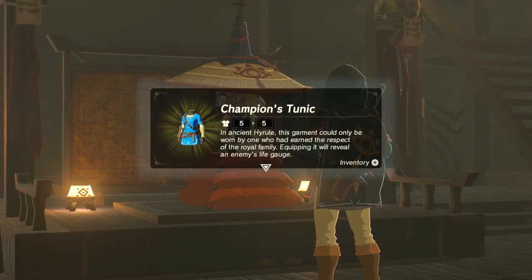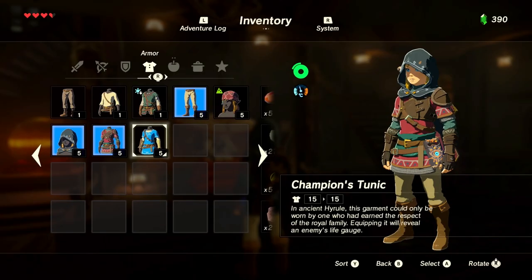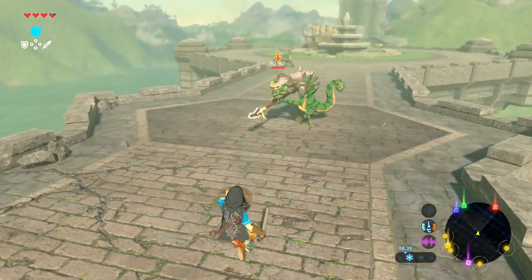The Champion's Tunic is the most iconic piece of clothing in Breath of the Wild for Link, as he can be seen wearing it in all of the promotional material. So historically, Link has worn green; however, this time around he's wearing blue.